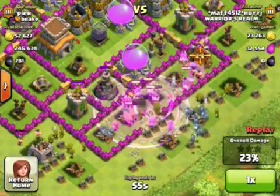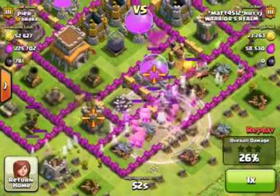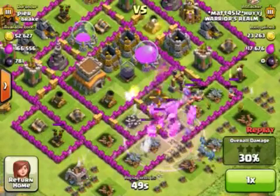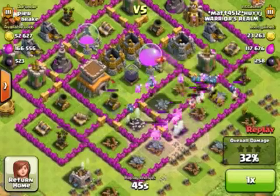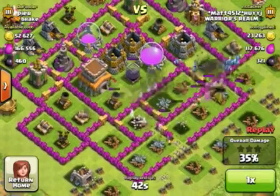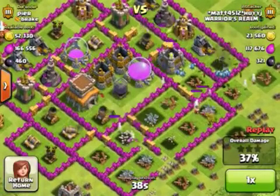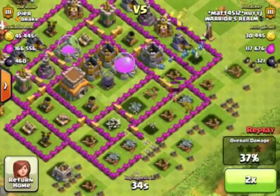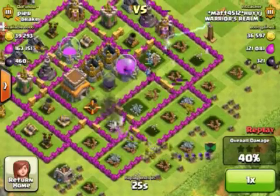I drop some archers because I really want them to take out the archer tower, then send in some minions. I check for seeking air mines — there were air bombs — so I dropped the rest of my minions. There was another one inside the guy's base, so that was an anti-minion strategy. Tuck your air bombs right where your storages are so that you can protect your storages against minions.